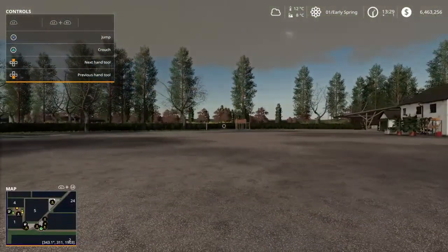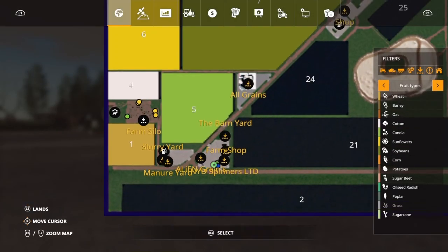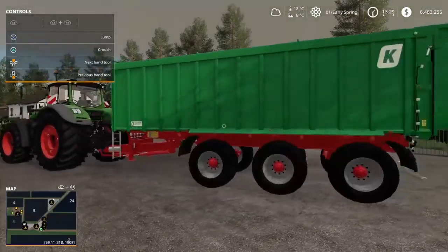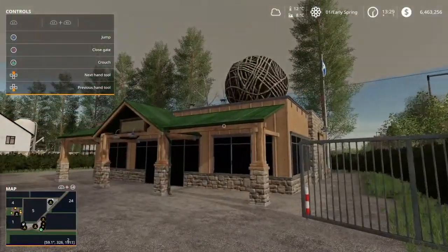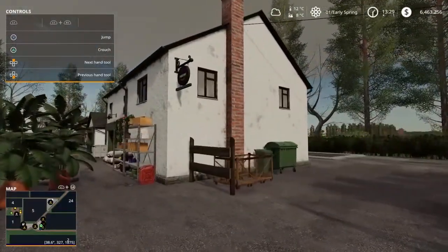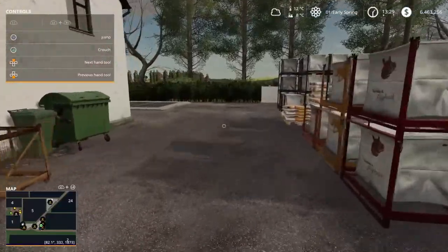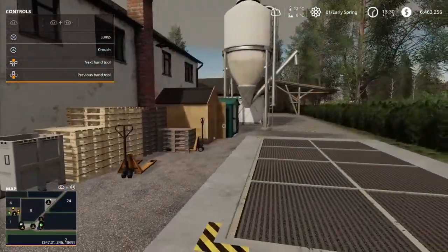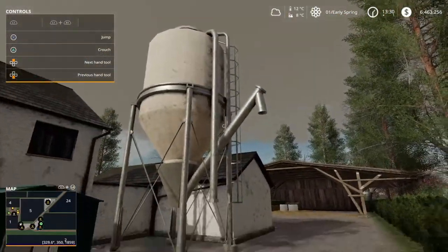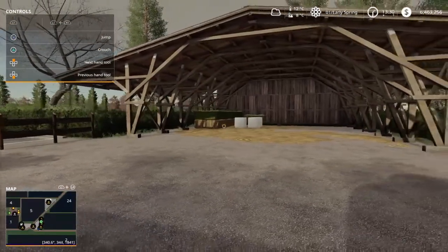Now we are all the way down in the southwest corner. Looking at the map, there are a lot of sell points down here. You have the spinnery, which is pretty cool — where you can sell your wool or cotton. And here is the farm shop. The entrance is a bit tight, but this is one of the main sell points. I'm assuming that this is a lime buy point. Here we have the barn shop where you can sell your bales.